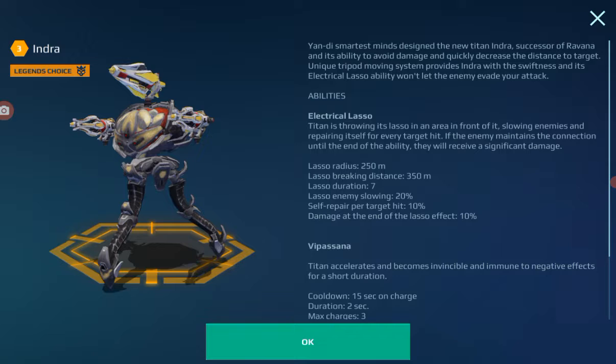Like the Ravana, it also has an electric lasso. Within a range of 250 meters, it maintains a connection with the enemy to deal damage and slow them down.